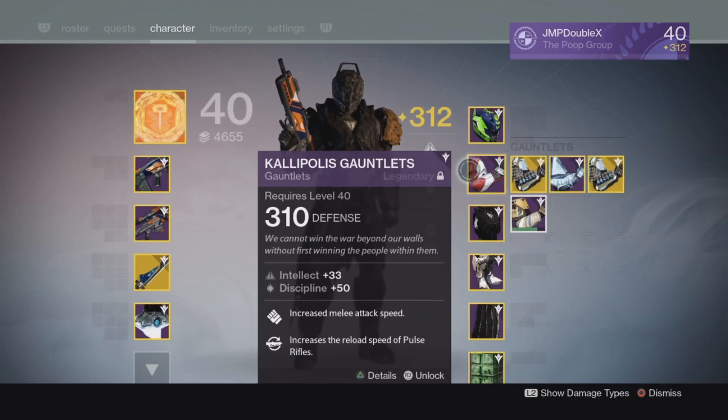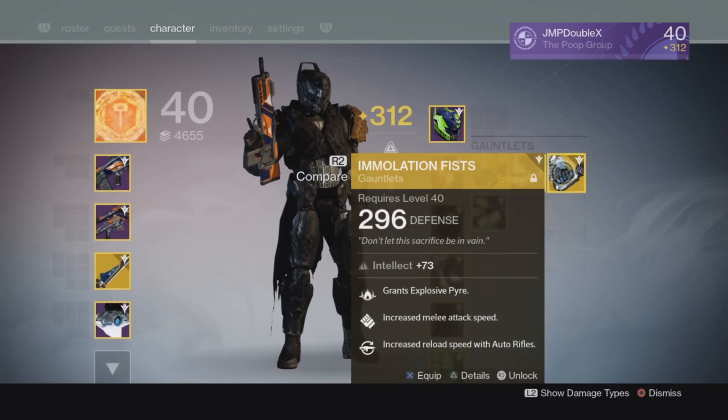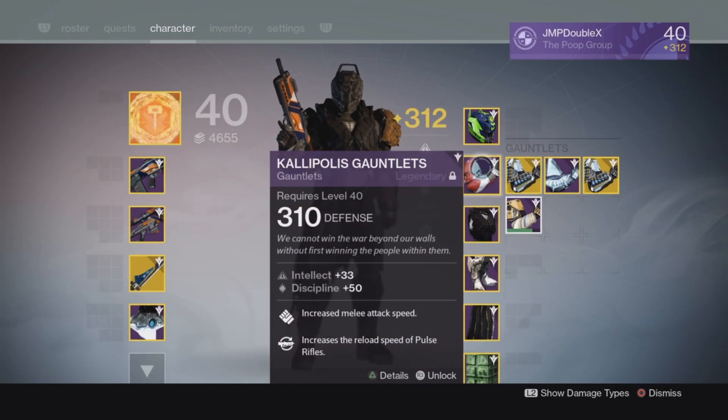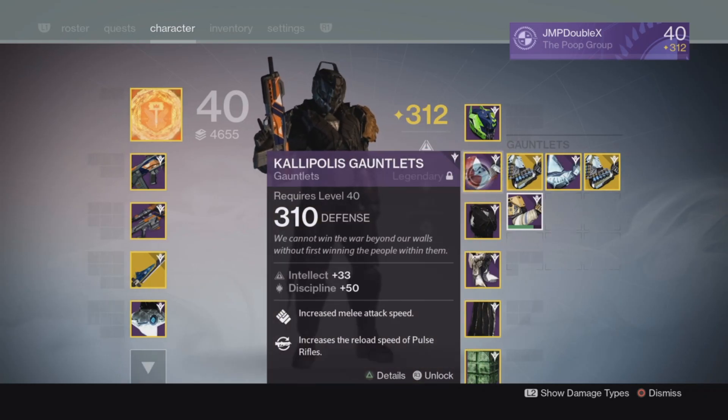For my Gauntlets, I'm probably going to switch between Gauntlets. I'll probably use the Emulation Fists right here — 310. Look at all those perks, really sexy. I'm just going to go with this, but who knows — it depends what we face in Trials.